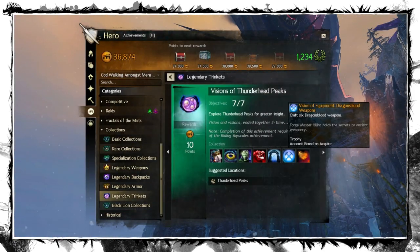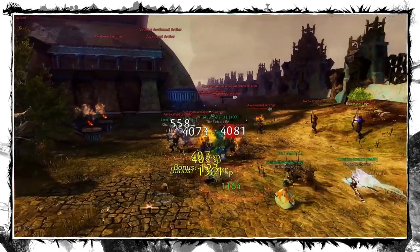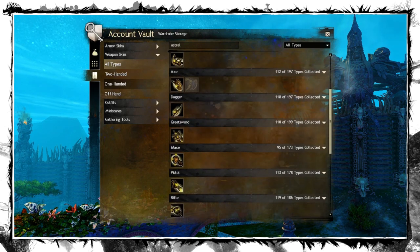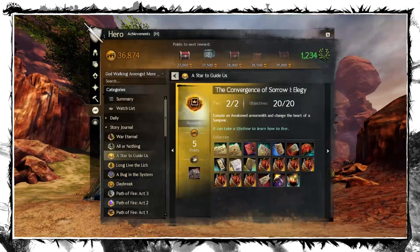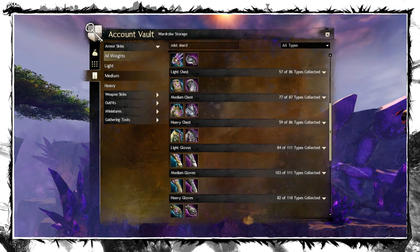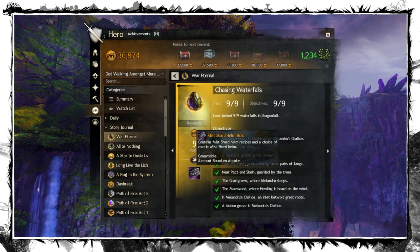The Visions of Equipment requires crafting several items from map collections. You don't have to make the entire collections, but it still takes a lot of currency farming besides other tradable resources. You will need 6 Astral Weapons from the Domain of Istan, the Earl McCann Bandolier from the Lasting Bonds collection in the Sunswept Isles, the Exotic Banner of the Commander from Lady Camilla's achievement in the Domain of Kourna, complete Convergence of Sorrows Elegy collection in Jahai Bluffs, make 6 Dragonblood Weapons in Thunderhead Peaks, and get a Light, Medium, or Heavy set of Mistshard Armor in the Dragonfall — you will get one set from the map achievements for free.